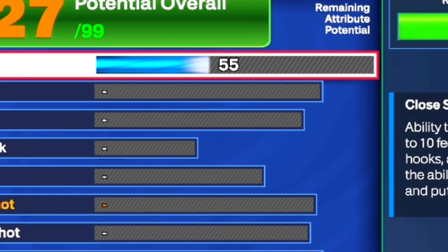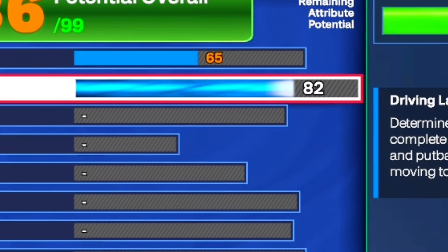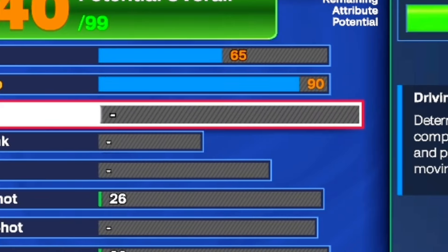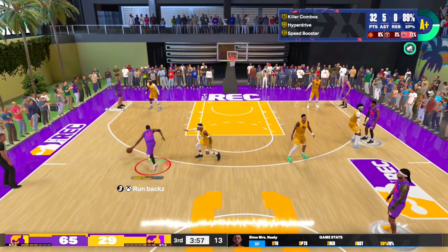Starting off with the finishing, we're going to put the close shot to a 65, which is not bad at all. For the driving layup, y'all know we're going to have a high driving layup, so I'm going to go ahead and put it all the way up to a 90, which is just enough so we can get Hall of Fame acrobat. We also get a little bit of driving dunk because he can dunk the ball when he wants to — I did give him a 45.